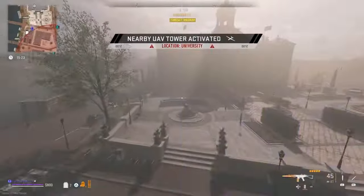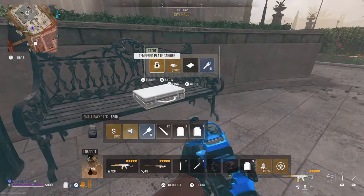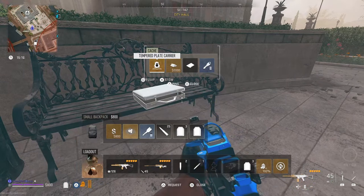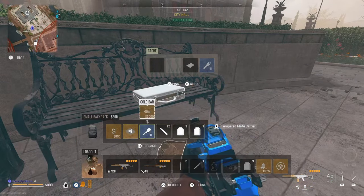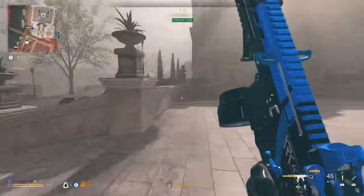Next up is the Mayor's briefcase, on the west side of City Hall. It's not 100% guaranteed, but there's a good chance you can get a tempered plate carrier. If not, you can get a stage bag key which is a guaranteed GPU — another $6,000 towards your regain.